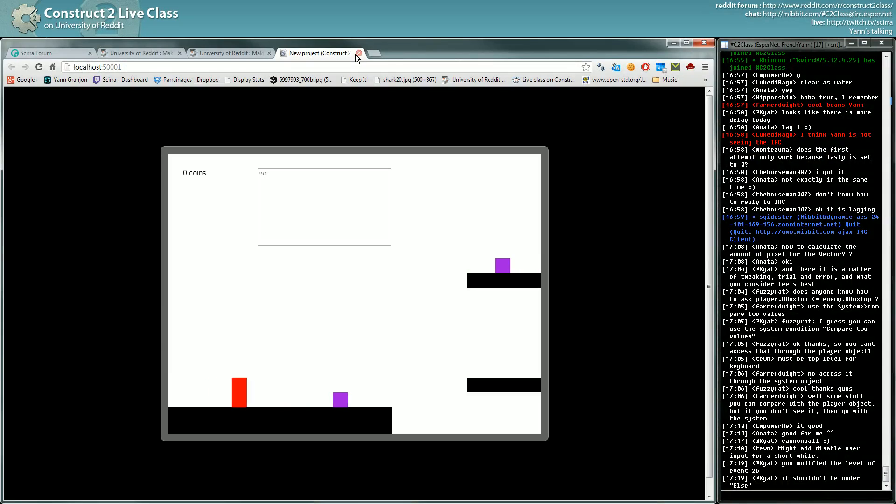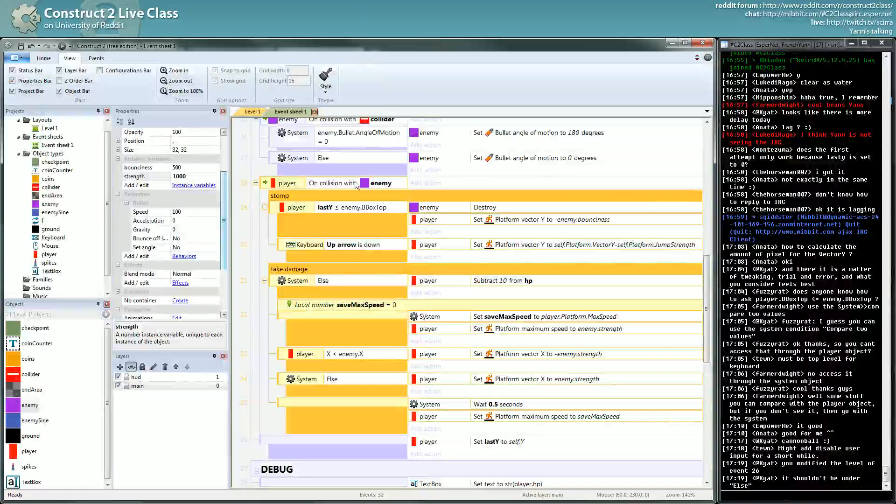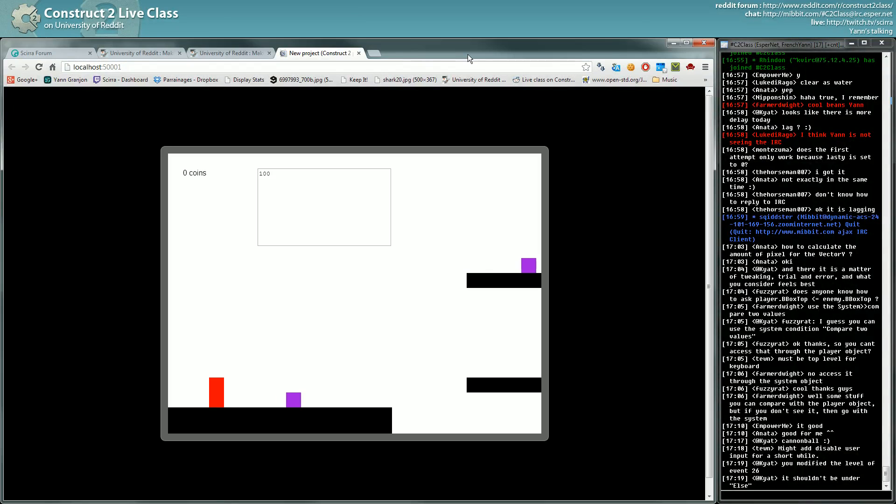Okay so here I'm knocked back and I retrieve my former max speed afterward. I'm knocked back a little bit too much to my taste, so let's set it to 600. You see here the advantage of having variables — you can change them very easily.